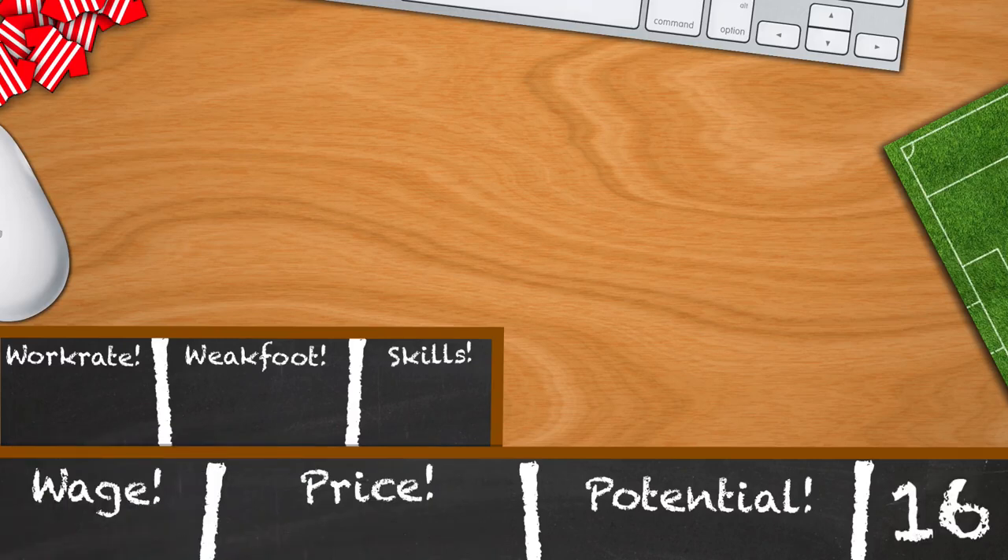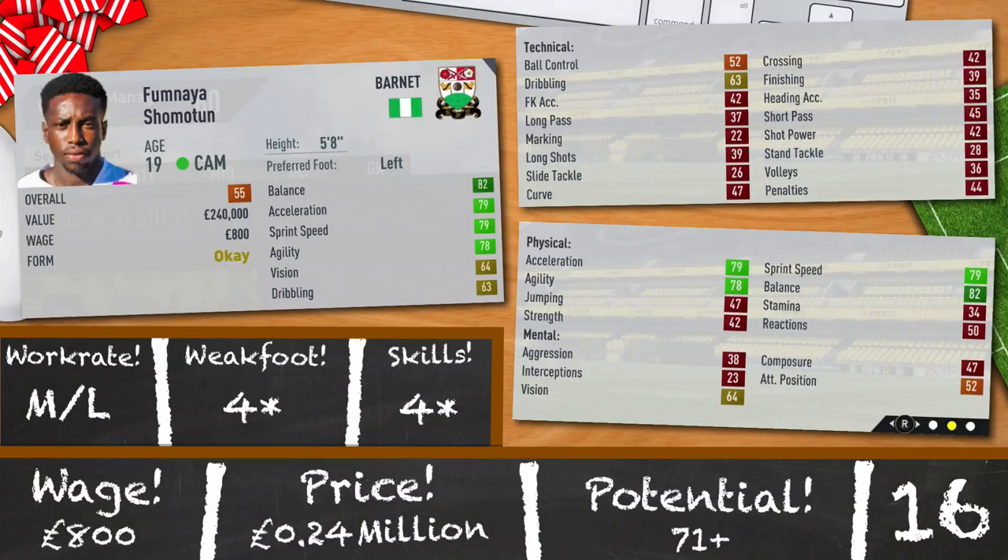16th is Vermea Shmoulton of Barnet — if I've butchered his name, I'm sorry. 19 years old, 5 foot 8, attacking mid and from Nigeria. 82 balance, 79 acceleration, 79 sprint speed, 78 agility. Medium/low work rates, 4 star weak foot and 4 star skills, which is pretty unique in this league — so he's a rare little gem. 71 potential for 0.24 million and 800 a week is a good price.